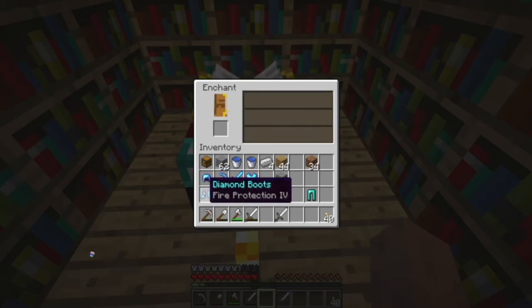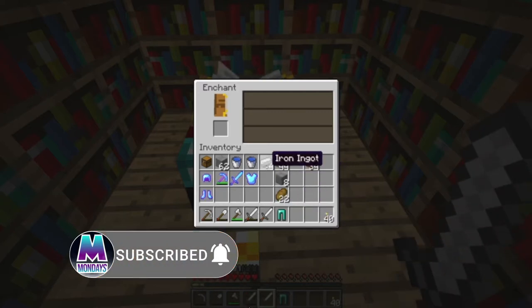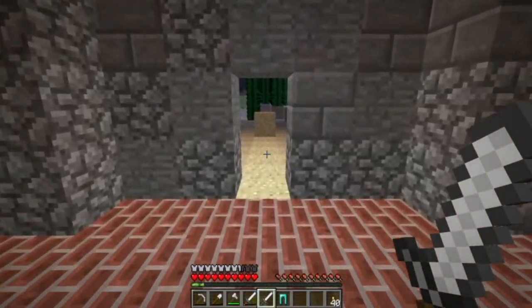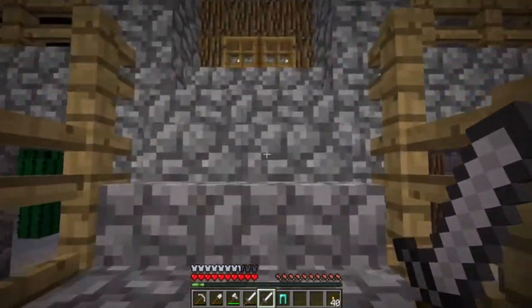Fire Protection 4 — that's not bad. That'd be good for whenever we go to the Nether. And it's now just the diamond boots. I took a stack of 64 iron down there so I could keep making iron swords and it's gone, so I'm going to get another load. I'll see you back when I have the final 30 levels.